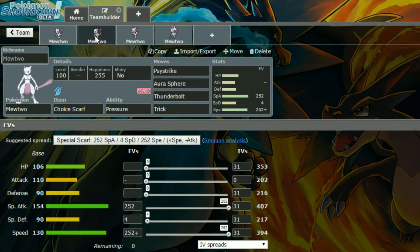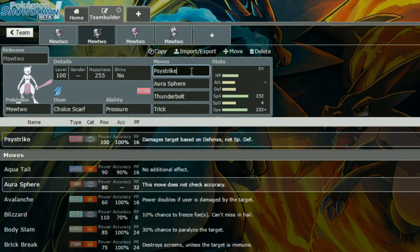So the next set we have is a Choice Scarf set. We have Max Speed and Max Special Attack, obviously, with a Timid Nature — so more Speed, less Attack — and then 4 in Special Defence. And then we have Psy Strike, which I believe is base 100 power and damages based on Defence, not Special Defence, so kind of like Psy Shock, just more powerful. And then we have Aura Sphere, Thunderbolt and Trick.